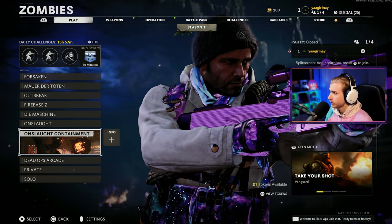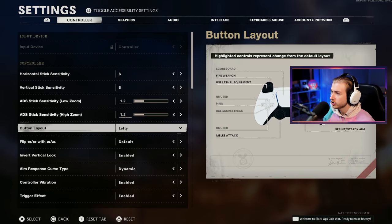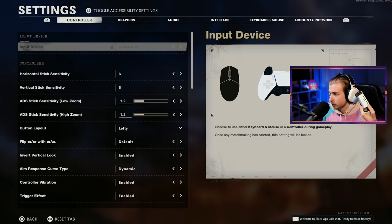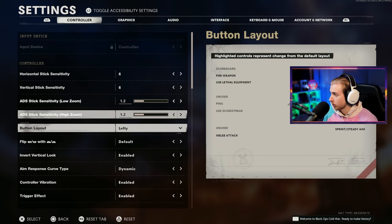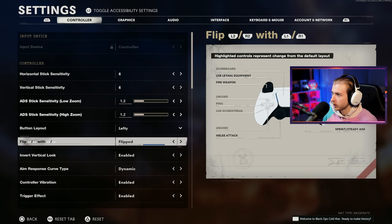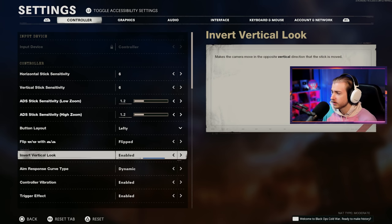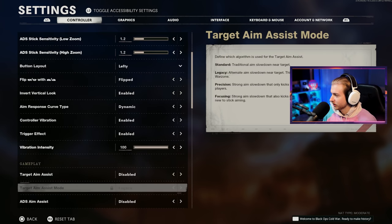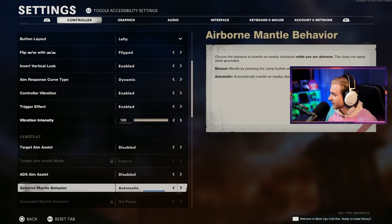There's not gonna be a whole lot of setup here. Let's just make sure our controls are where they need to be. I changed my button layout to lefty, meaning I'm gonna have to fire and use my lethal with my left trigger and left bumper, and my tactical equipment and aiming down sights is on this side — complete opposite of what it normally is. We could even flip them to make it worse. Let's do that. So now our bumpers and triggers are flipped. Invert vertical look is on.